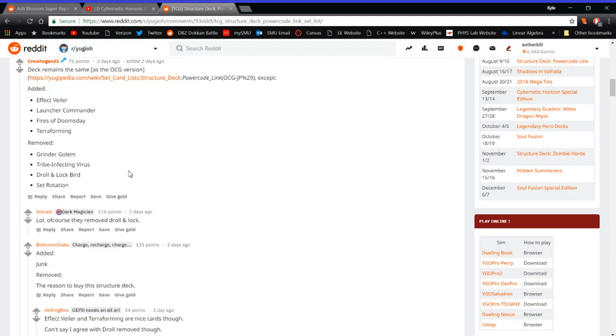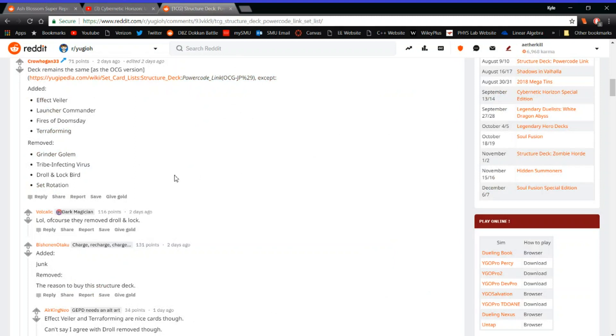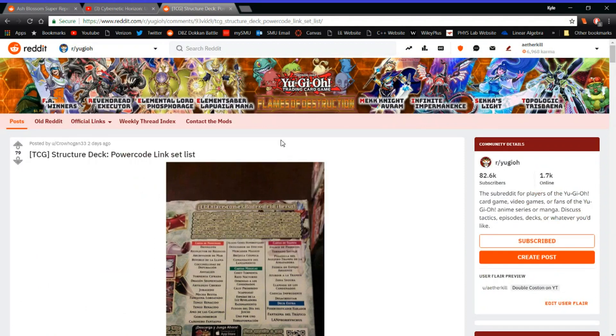It really sucks because starter decks and structure decks are an amazing tool for budget players. The one good thing we get from this is Ash Blossom as a super rare, super budget rarity in Shadows of Valhalla — if this is actually true. Legendary Kaiba came out and had Ash Blossom and Droll & Lock Bird, but the pull rates were crappy and it wasn't great. I really wanted another cheap reprint of Droll & Lock Bird. Maybe Droll is getting hit on the ban list — who knows. Anyway, budget players, hand traps are becoming more accessible. That's it guys, Double Cost out.